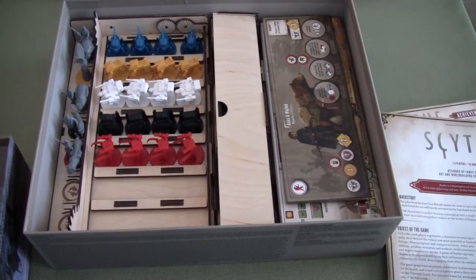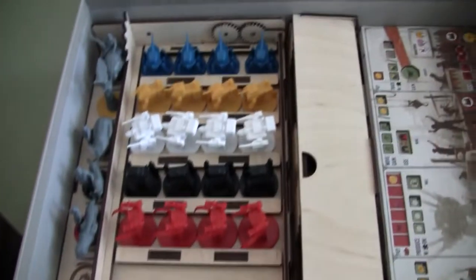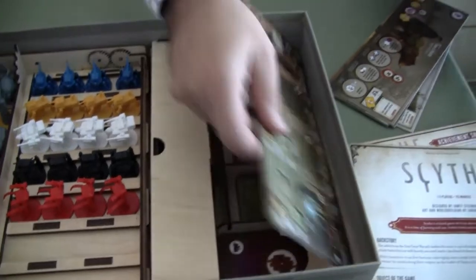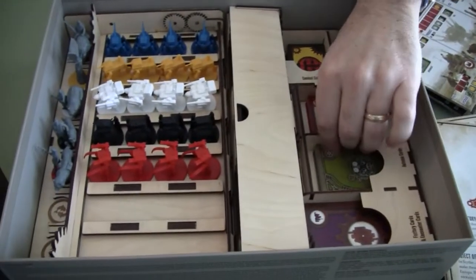Inside the box you've got a cool custom insert. We'll take out our faction mats and player boards, and you can see this fantastic wooden insert right here.